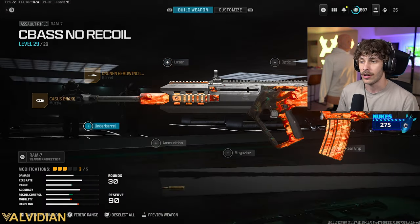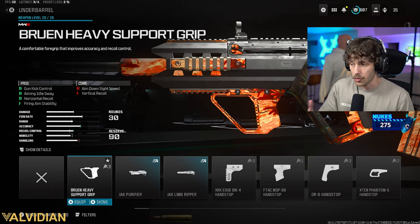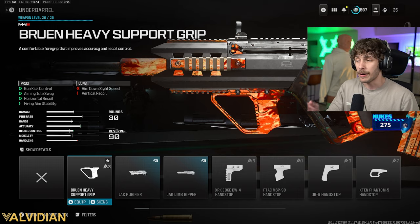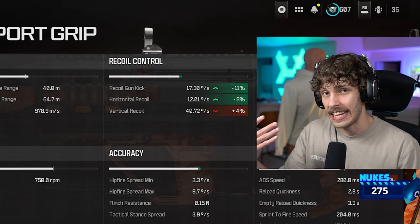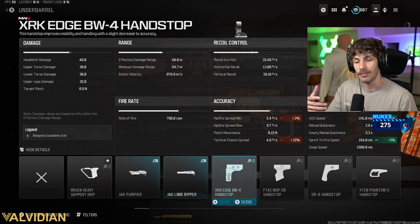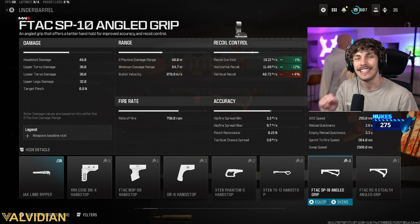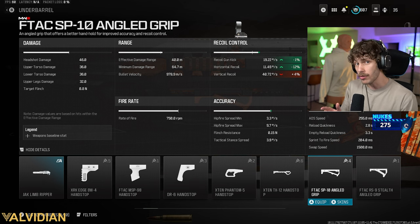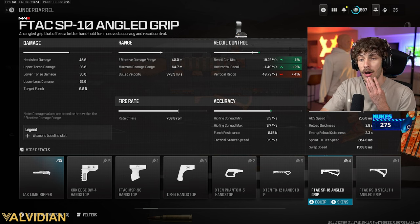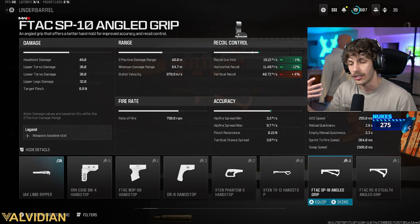We're going to go a little OD and eliminate all of that. Previously you'd add the Bruin Heavy Support Grip — it would add gun-kick control and a lot of horizontal reduction. But they nerfed it: before it gave about 12% horizontal control, now it's only about 8%. It's still probably the best if you want to maximize recoil control, so for Warzone probably use the Bruin Heavy. But you should definitely try out the SP-10 Angled Grip — it gives more horizontal recoil control than the Bruin Heavy and we lose the same amount of vertical without taking a hit to ADS speed.